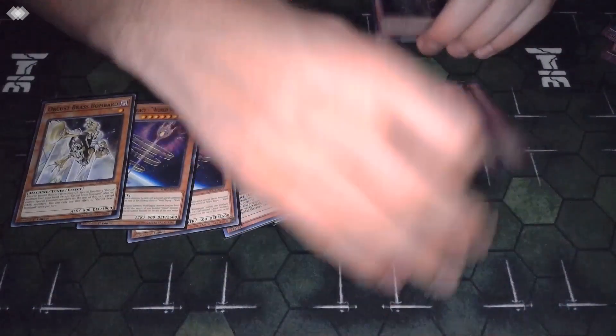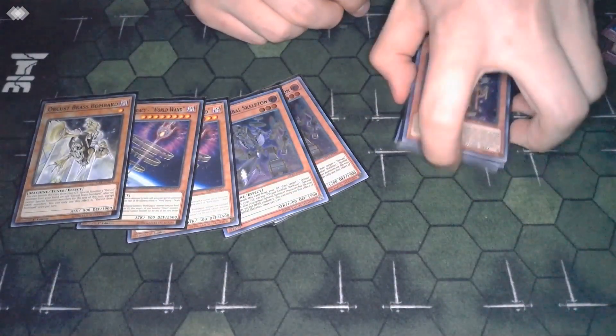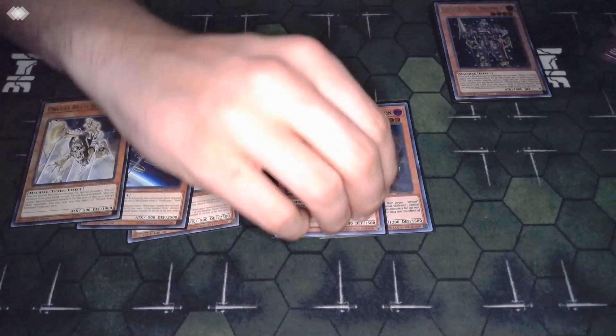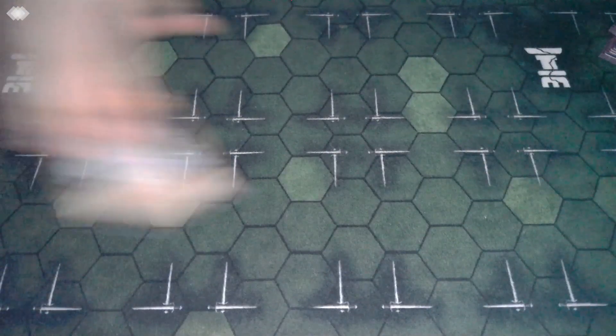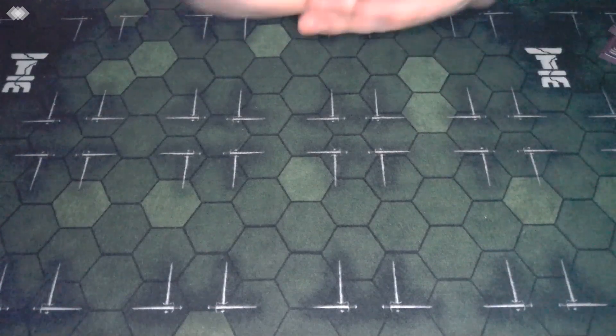Nightmare is just the best extender in the deck and she kind of acts as Harp did before. Still, missing Harp does hurt - even if we just had one copy of Harp it would be so much better than the two Skeletons and two Wands, because those kind of help make up for the lack of Harps. Brass Bombard comes up in weird situations getting stuff out of your hand - it's pretty cool.